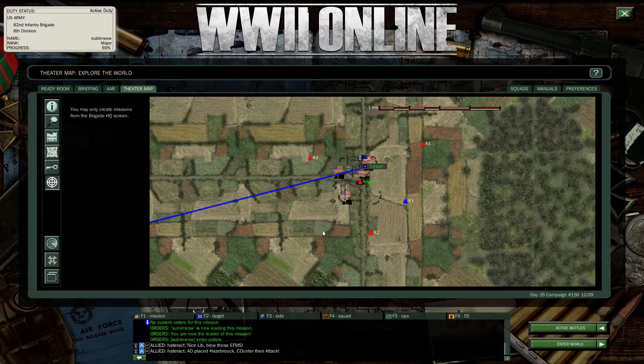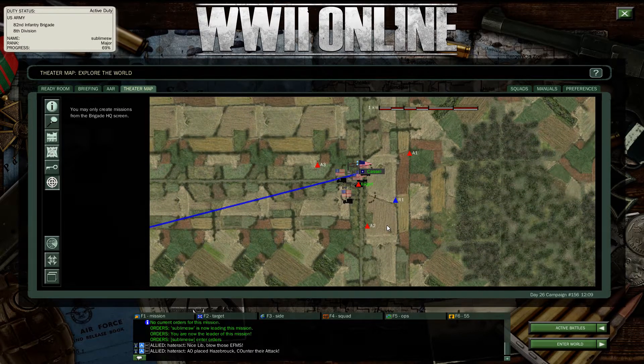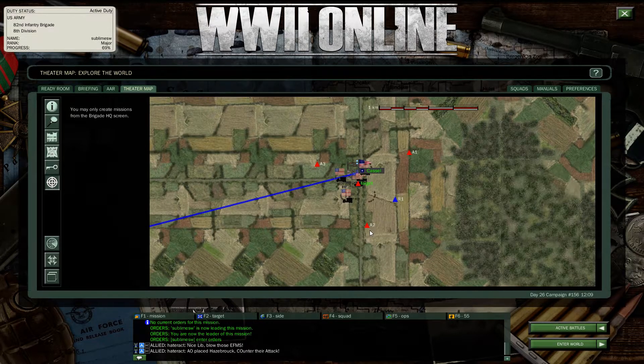Once you determine where the enemy mobile spawns are, the first thing you want to do is mark them. I can't stress how important it is to mark everything during a battle. You would right-click, hit 'add report,' and mark the enemy mobile spawn. There are lots of ways to approach them in a defense. One thing you can do is take a group of infantry — and this is why it's important to play this game in squads. It's very important to be on the same page with everybody. I highly encourage you to join a squad or form your own.